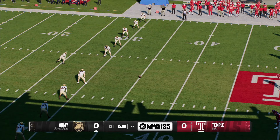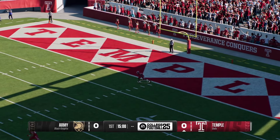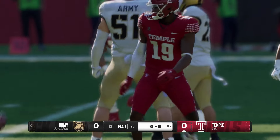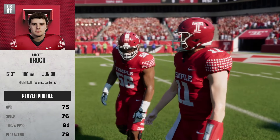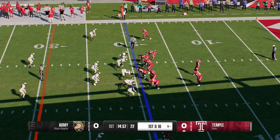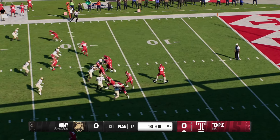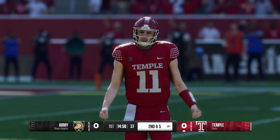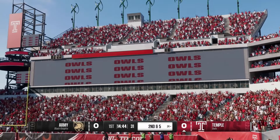The Black Knights will kick it away to start. The returner brings it back from inside his own five. Really disciplined job by the coverage unit to get down there and make the stop at the 19, so Temple's offense will start this game off. When your quarterback takes the field you want him to look just like this — exuding confidence, the 'it factor.' He's the leader; the offense goes as this guy goes. Really good concept there to use the tight end early.